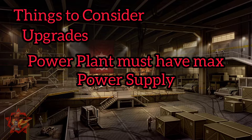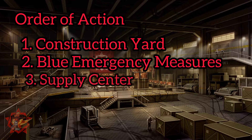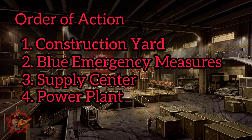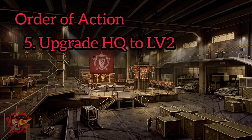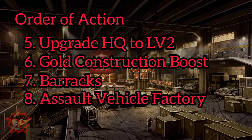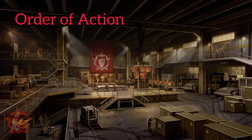Let's talk about the order of action. Start with a construction yard, then turn on blue emergency measures, build a supply center, and build a power plant. Upgrade your HQ to level 2, turn on gold construction boost, build a barracks, then build an assault vehicle factory. Some steps can be intertwined or interchanged depending on how you pull it off, so don't be afraid to experiment.